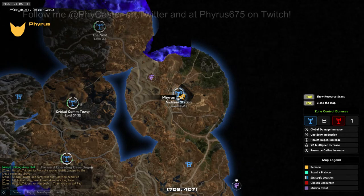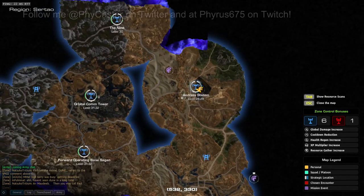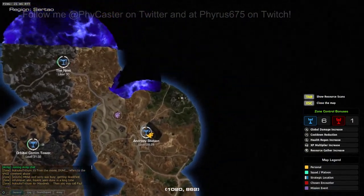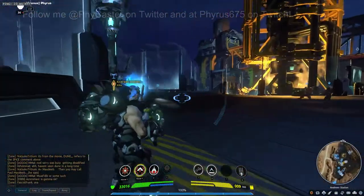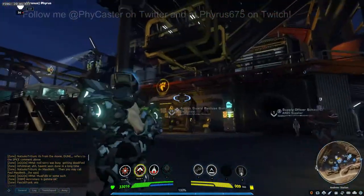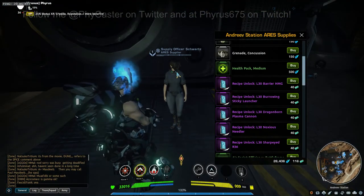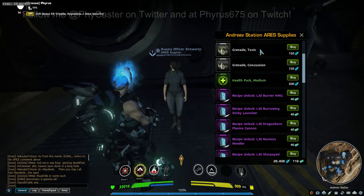This is the location for the purple level 30 weapon unlocks — it's at Andreev Station in Sertau, in the north-eastern portion. There's the job board, and Supply Officer Schwartz is right here. Here are your unlocks: level 30 purples — Barrier HMG, Burrowing Sticky Grenade Launcher, Dragonborn Plasma Cannon, Noxious Needler, and Sharp-Eyed R36. They cost 40 Andreev Station vouchers each.